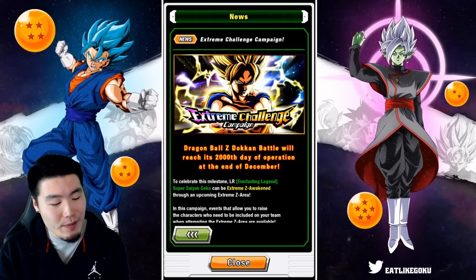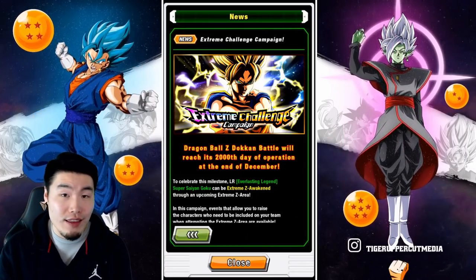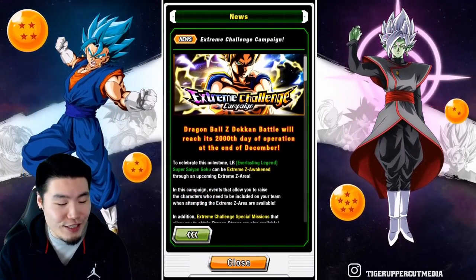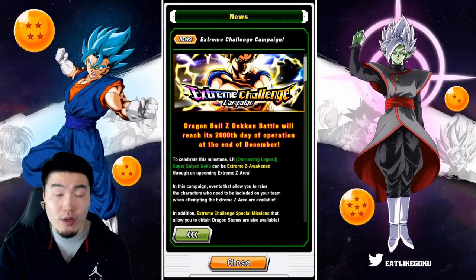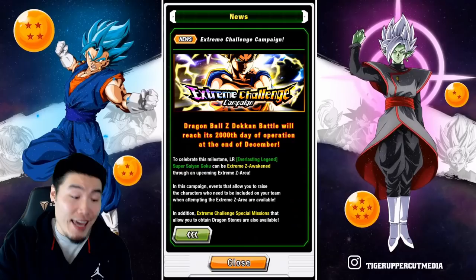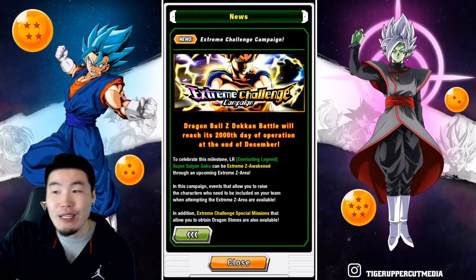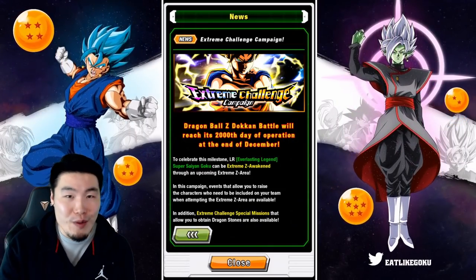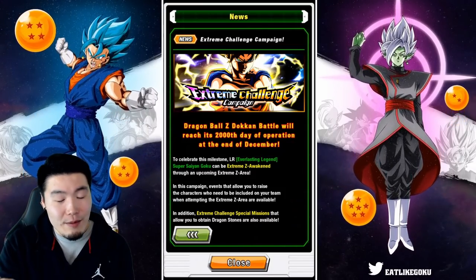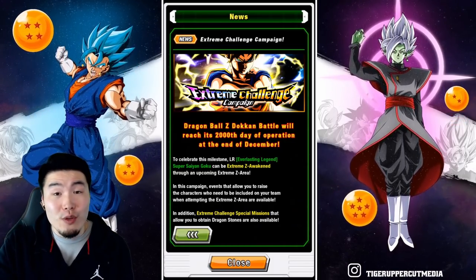So it says here, Extreme Challenge Campaign: Dragon Ball Z Dokkan Battle will reach its 2000th day of operation at the end of December. To celebrate this milestone, LR Everlasting Legend Super Saiyan Goku can be Extreme Z Awakened through an upcoming Extreme Z area. Now, I know that most people hate these events — you always want an Extreme Z battle over an Extreme Z area. Not a single person has ever said they love Extreme Z areas. But unfortunately, since the Prime Battle Goku is a free-to-play unit, it's got to be an Extreme Z area as opposed to an Extreme Z battle.